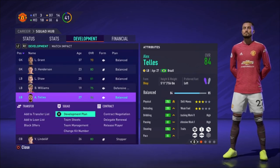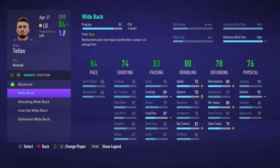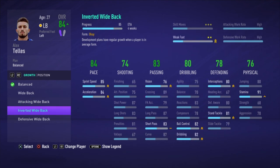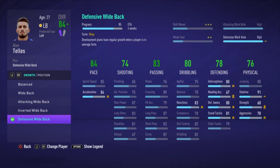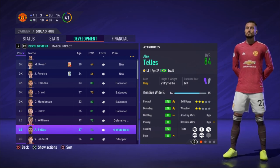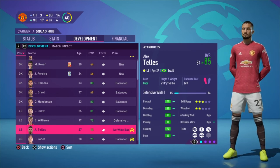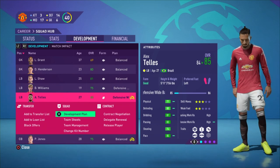For Tayez, I wanted to develop certain attributes more. Since he's already an 84, I really wanted to focus on defensive awareness, his standing tackle, and his strength. So I ended up choosing a defensive wide back because it accelerated the growth in those specific fields. It went from 13 weeks for him to reach 85 down to four weeks because I specifically chose that development plan. Moving forward, you can see that he is now an 85 — four weeks later — and you can either continue the development plan you're on or change it up.